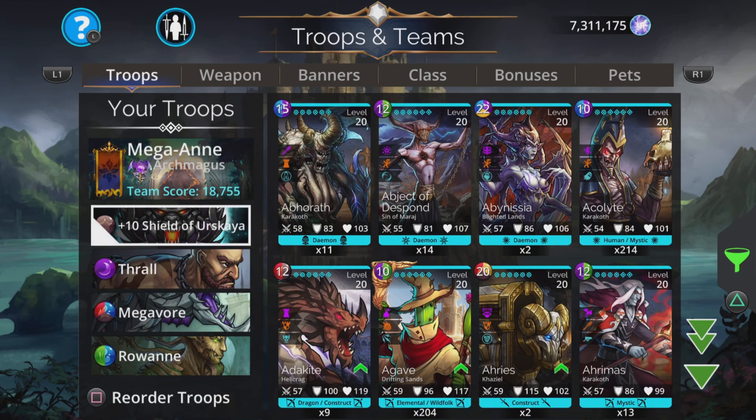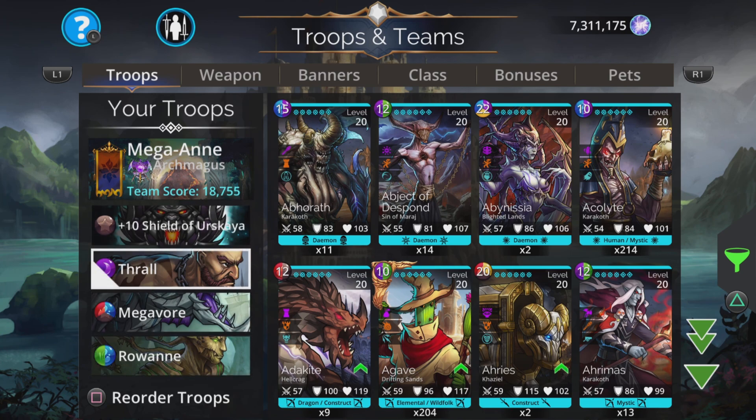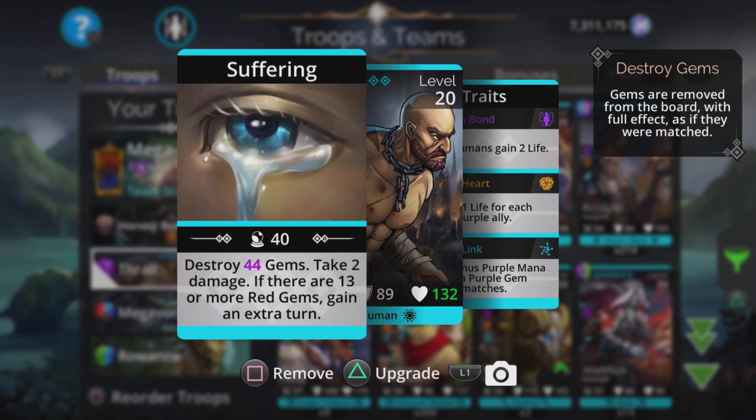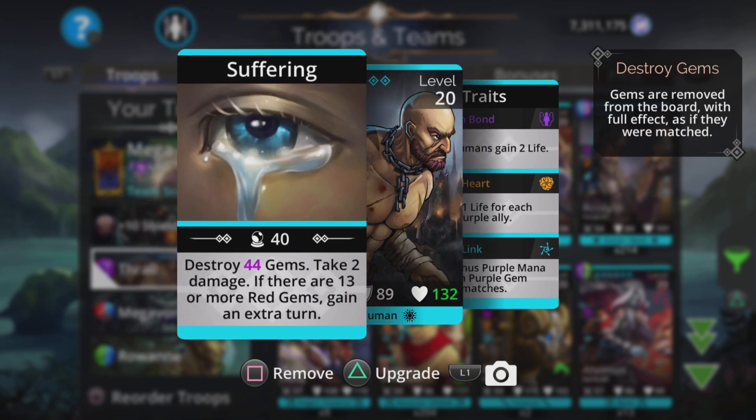With Megavore there's only really a couple of teams you need and they're both very similar. We've got Shield of Erskaya, Thrall, Megavore and Rowan in this team, and the alternative is to swap out Thrall for Leprechaun. If you're a higher level player then Thrall is good because the more magic you have the more gems you'll destroy. If you're a newer player or your magic isn't very high, you're better off with Leprechaun because Leprechaun explodes gems and even a handful of green on the board will generate more mana than a low-magic Thrall.